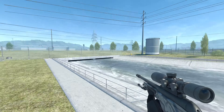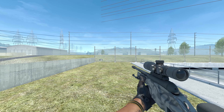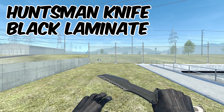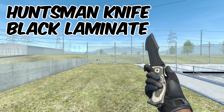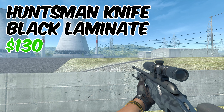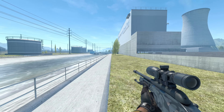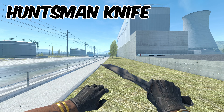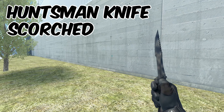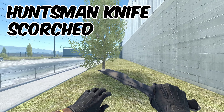Finally we've made it to the end where we get to pick our knife — again two options, one a little cheaper than the other. The first is the Huntsman Knife Black Laminate, within a reasonable budget. I'm not saying there aren't better knives out there, but this looks really good and comes in right around $130. If you want to save some money, the second option is the Huntsman Knife Scorched at just $100 — though be aware that in sunlight it gets pretty shiny, which may or may not be something you want for a black inventory.